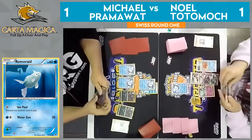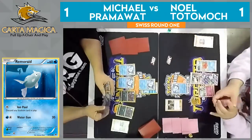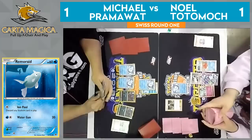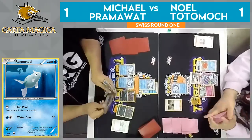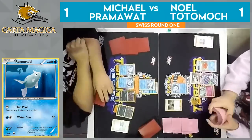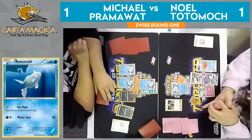But he goes for it, and I think it's fine. We only saw one Enhanced Hammer play last round, so I have a feeling he only plays one. I think it's fine to go ahead and just put it in play, because it kind of forces Pramawatt's hand — he either plays it and gets rid of the energy, or Noel gets to keep the energy in play. You can't always play fearful of Enhanced Hammer — sometimes you just need to get your energy attachments and keep getting attachments in play.